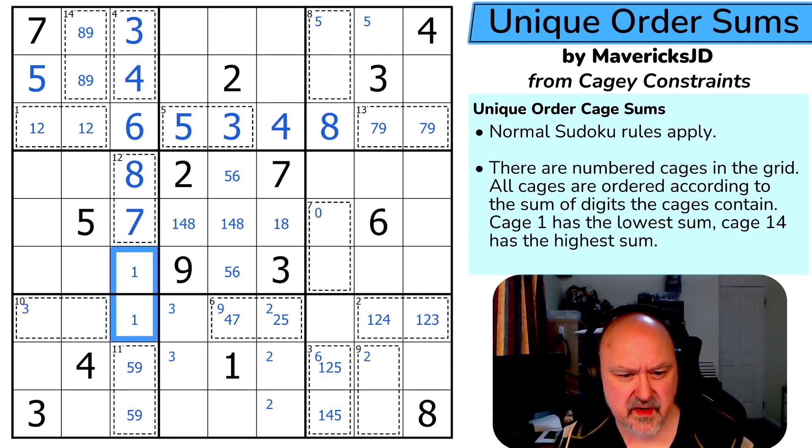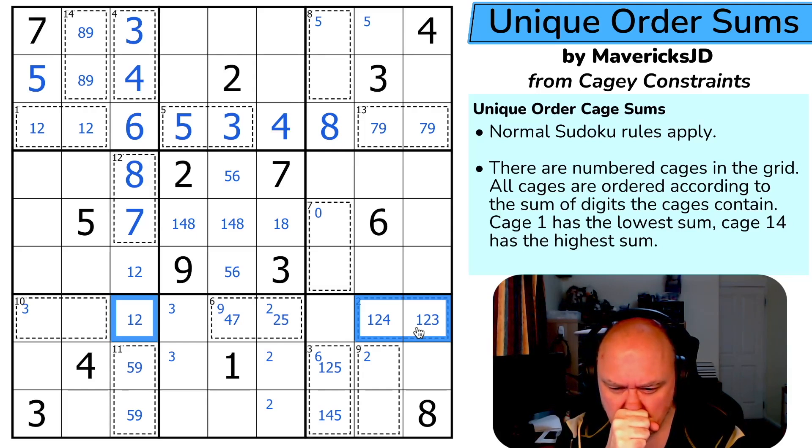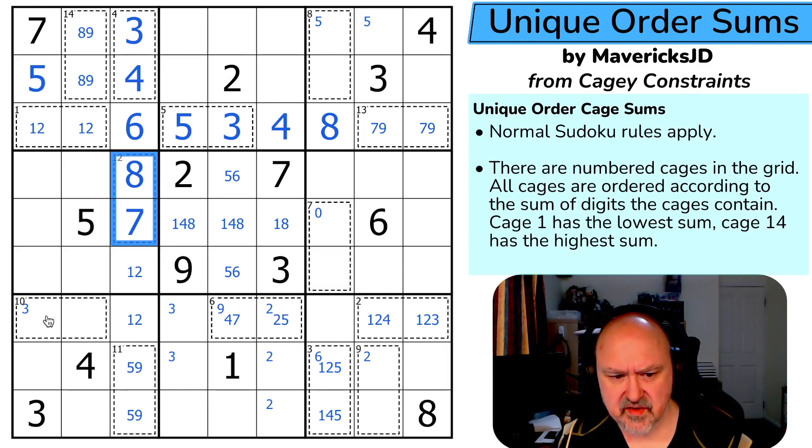These are one and two — now that's got to be a problem, doesn't it? Actually, no. This sums to 13, because cage 15 — cage 11 is 14, so this is 13. Nine-four is not possible, eight-five is not possible. So {7,6} is what this is.